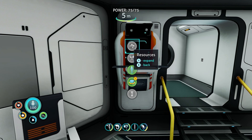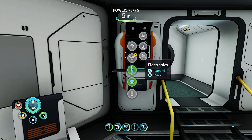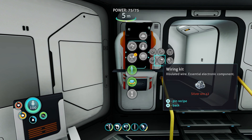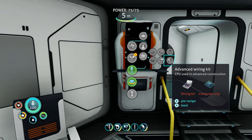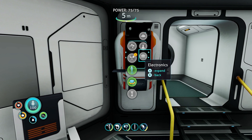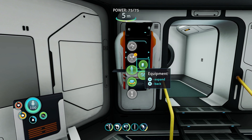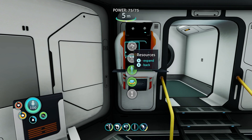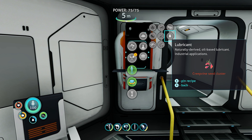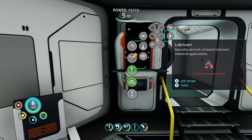Now we got the battery. Where's the mobile vehicle bay? It's up here. Titanium ingot, lubricant, and a computer chip. How can I make this? Computer chip needs table coral, gold. And we also need lubricant. Which is... have we made lubricant, guys? Have we made lubricant in this game? I don't think we have. Should we make a mobile vehicle bay? Let's do that first.